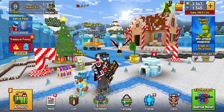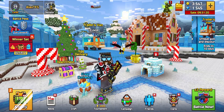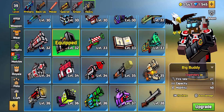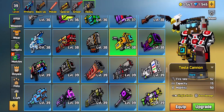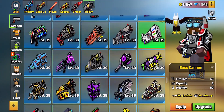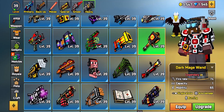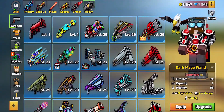What is up guys, Alex here. I'm giving away an account with all removed weapons in Pixel Gun 3D. This will include most of the old weapons from older updates, like the Big Buddy. I know the Big Buddy has been released a few times. We also have other OG guns such as the Bait, the Base Cannon, and some others.